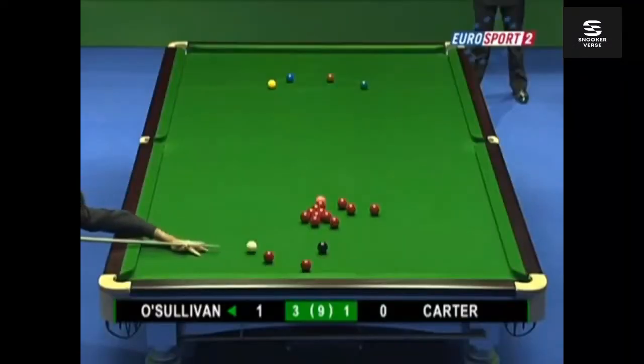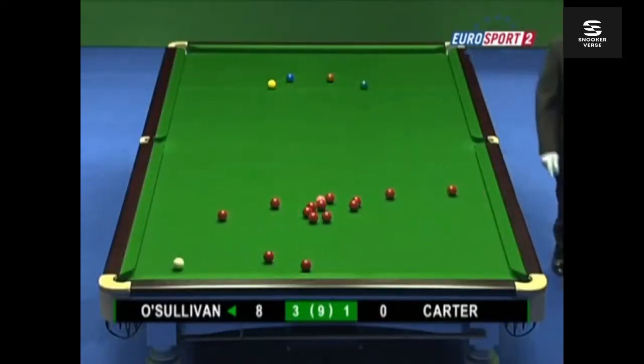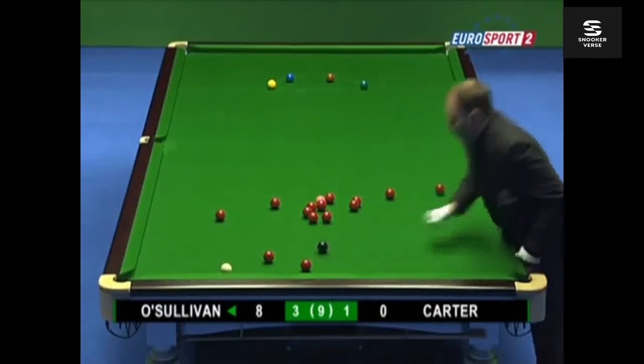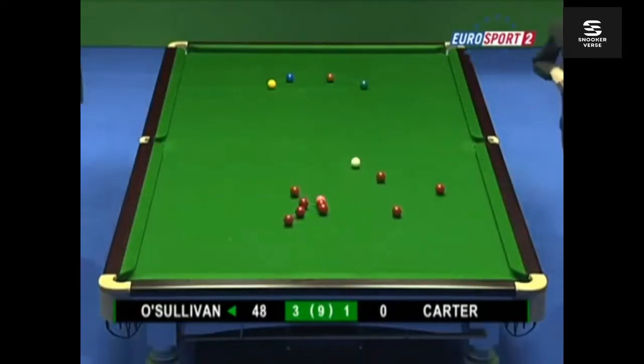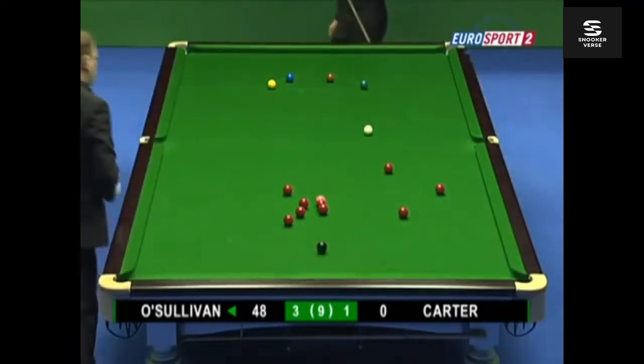That's the second time that he's found himself two behind with only three to play against Tom Ford. It happened as Ronnie splits the reds — it happened, of course, in the round robins up in Aberdeen. And he's going to go into them — got a good angle. Great shot. Got away from him slightly, but he's okay, still got the spread to the left corner.